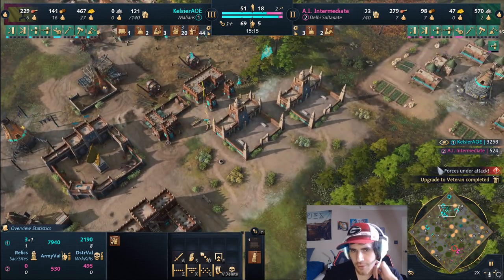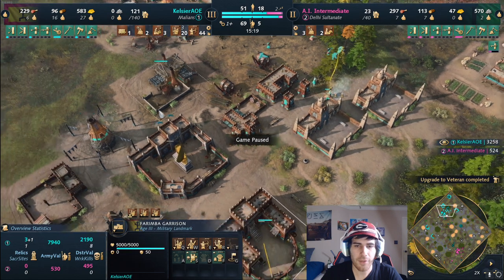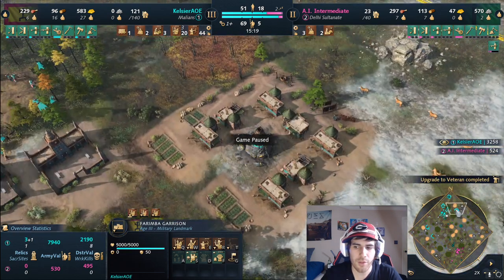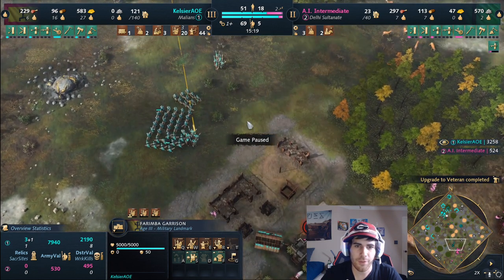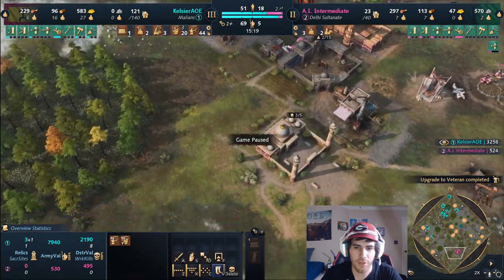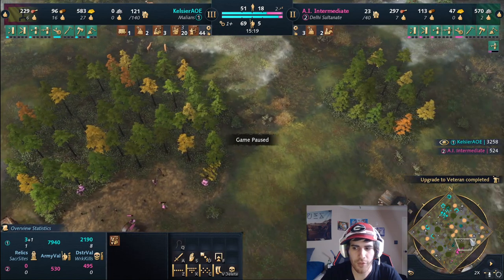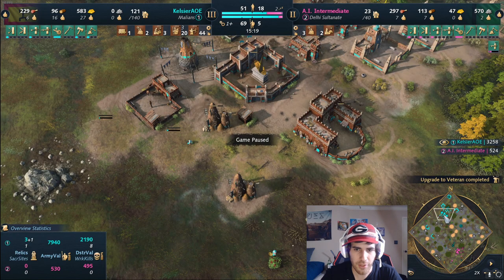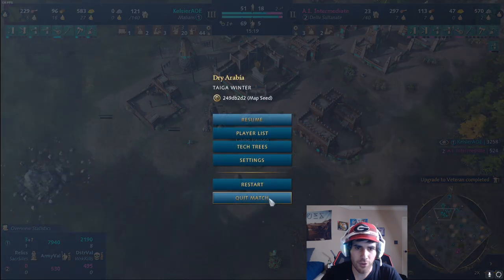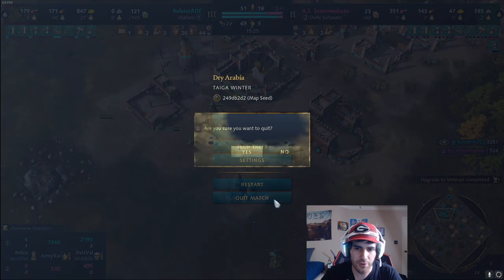That's pretty much it for the build. You can go into the late game with Malians - go imperial, whatever you want - but I tend to think it's best to try and end the game with a big push in castle age, constant raiding, and not letting your opponent move out on the map. That's probably the best way to play it.